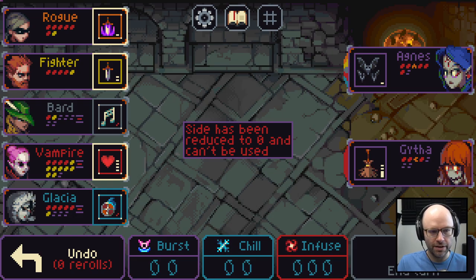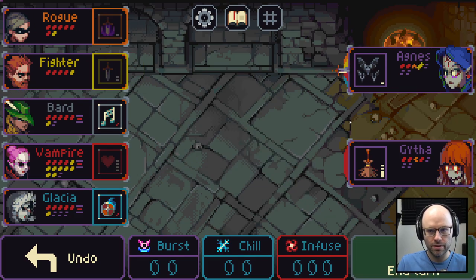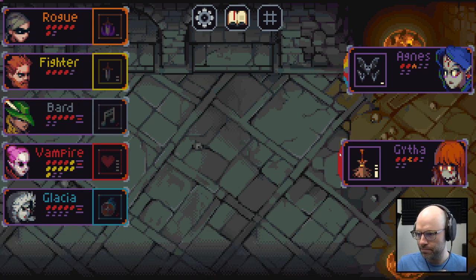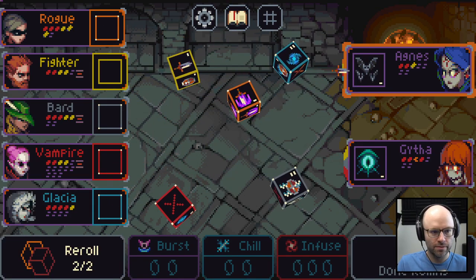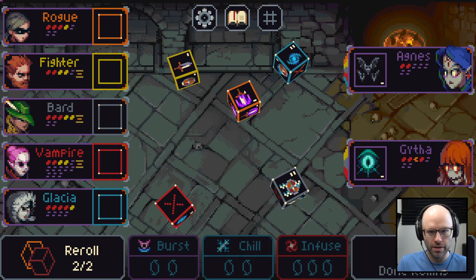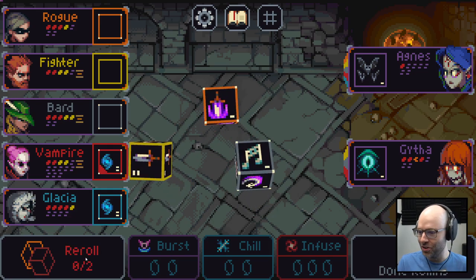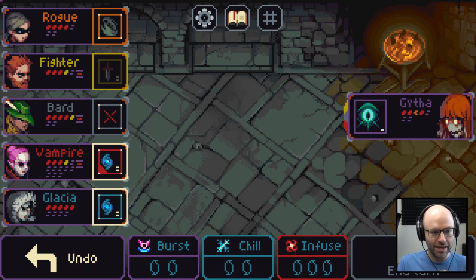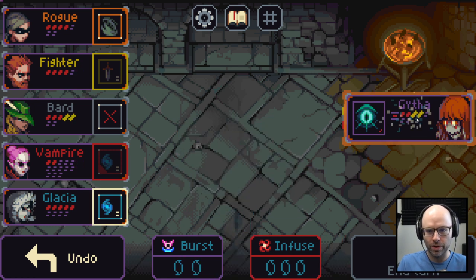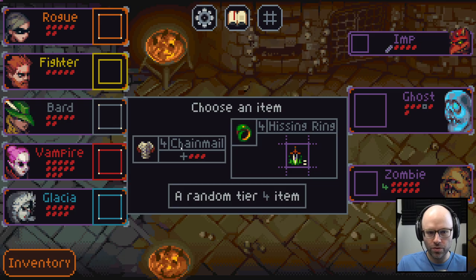We can't do four damage or gain mana while weakened. Heal the bard, then take two mana. Roll again — I get cantripped again! Getting something for nothing always feels good. Weaken the enemy — now they're doing like no damage. Burst them and they're dead. New items: Hissing Ring — replaces the middle side with two damage poison. Or Chainmail — plus three health. I feel like the dodge mechanic could be handy later, just not on turn one. We take Chainmail and apply it to the fighter.